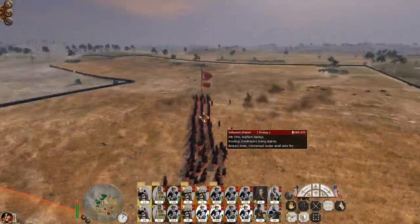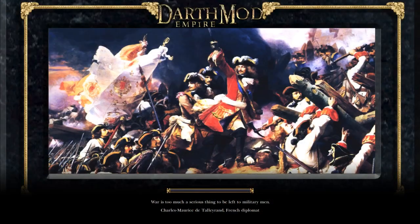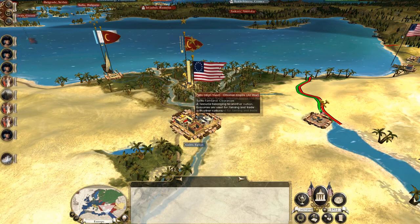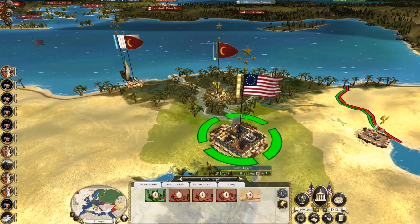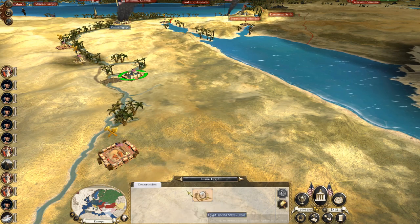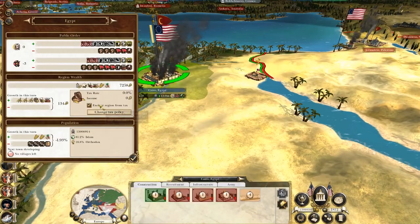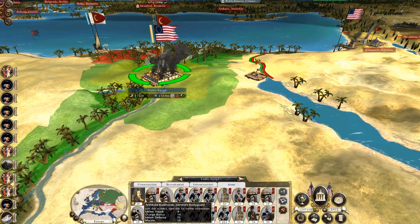I'm actually planning to do the Ottoman campaign at some point because I do like the history of the Ottoman Empire. I'd like to make peace to push their troops out of my territory. Upgrade the happiness building, let's get a church school in, start making you Protestant, let's upgrade some of your industry, let's build a road, let's get ready for a rebellion — I can deal with that.